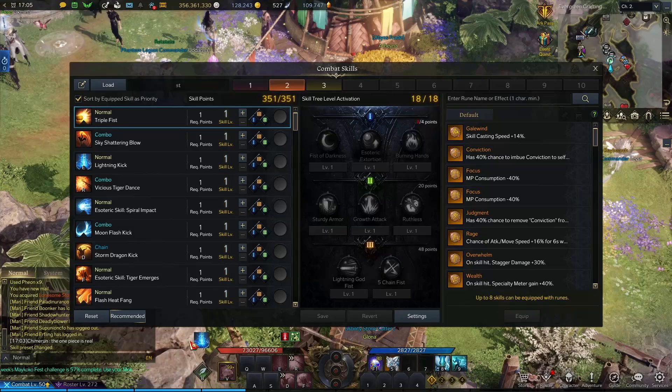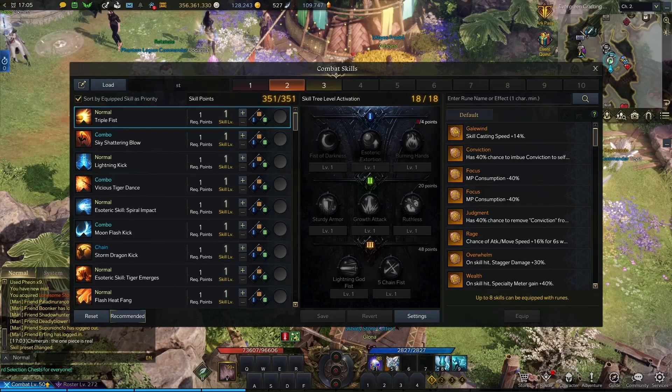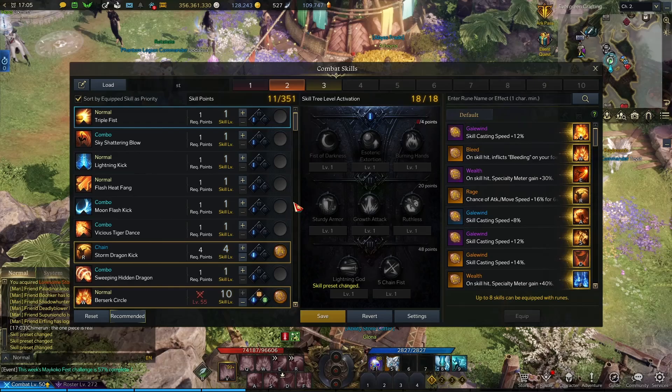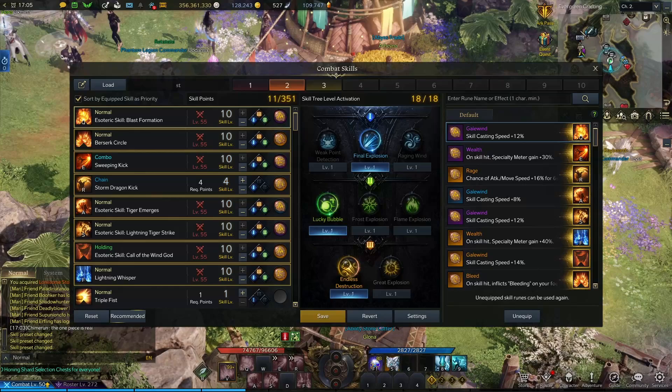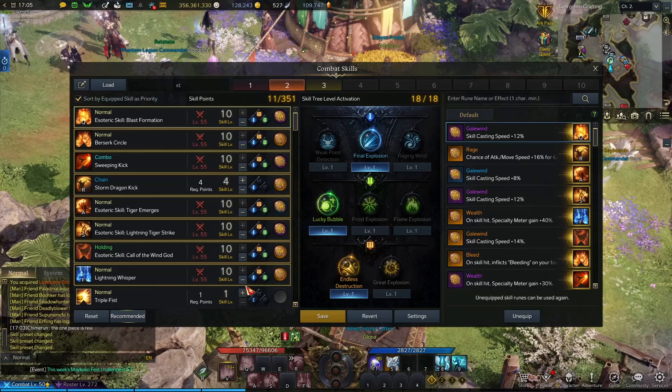I'm going to do the old tried and true method of copying the community guide for the class I want to play. Let me dupe this — I can load it, yeah. We don't use Berserk Circle, we don't use Wind God, and we don't use Sweeping Kick.